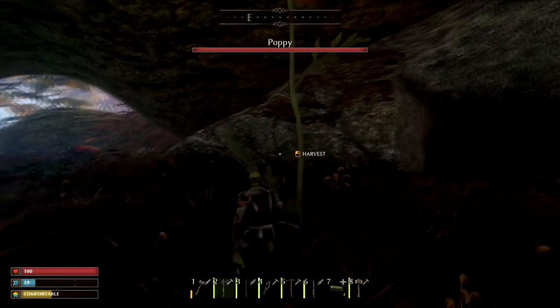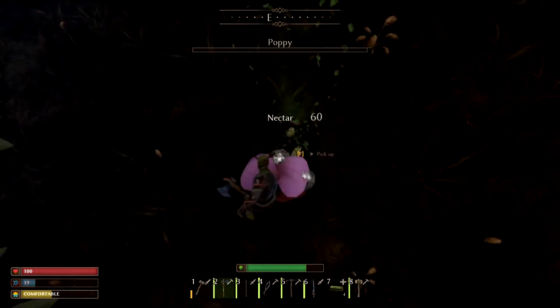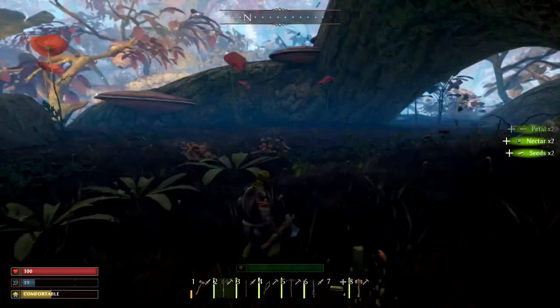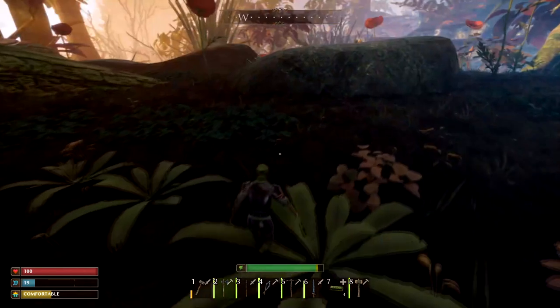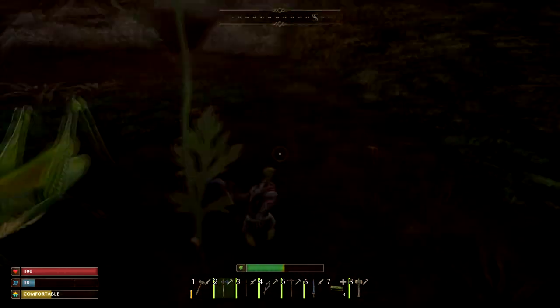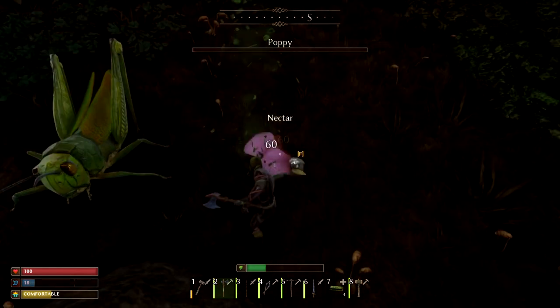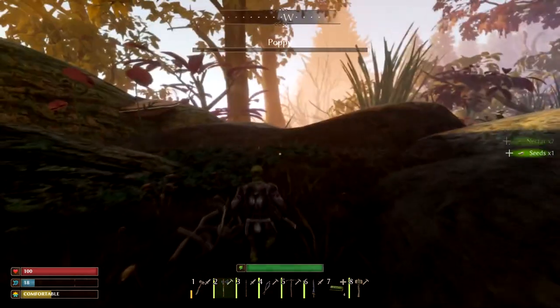Another thing you should know: when harvesting any item from the ground, if you hold F instead of clicking, you'll auto-loot and pick it all up at once. That's really handy, especially at night when you can't see, or when harvesting large things where you don't want to click repeatedly.